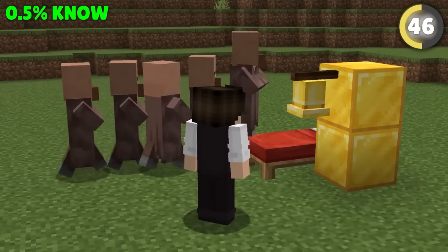Wanna sneak faster? Use Swift Sneak correctly. If you sprint, jump, then sneak as you land, your Swift Sneak movement will actually be going one block faster every second than you would sneaking normally.